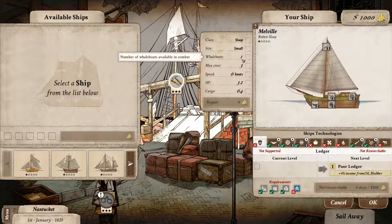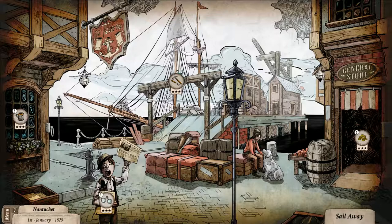It has one whale boat — we use those in combat. Each whale boat can hold three of our crew members. We have a couple of compartments in here — we don't have all of them. They can't fit everything in here, but we'll look at those a little bit later. Later on we can also buy other ships — bigger ships, better ships. Let's say cancel and get some crew members for our ship.